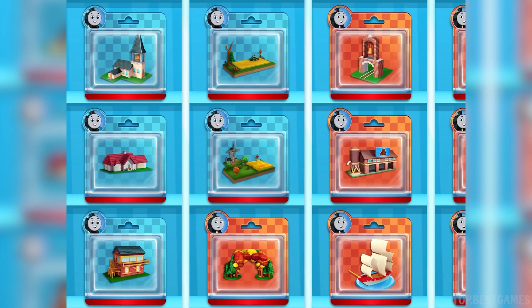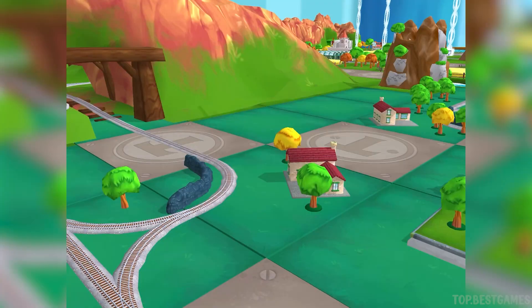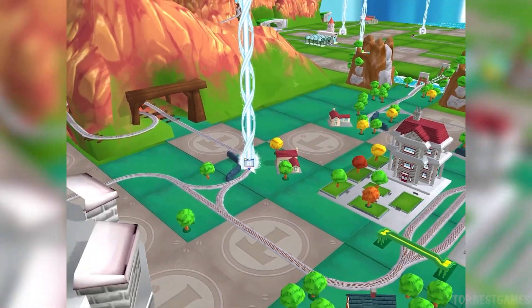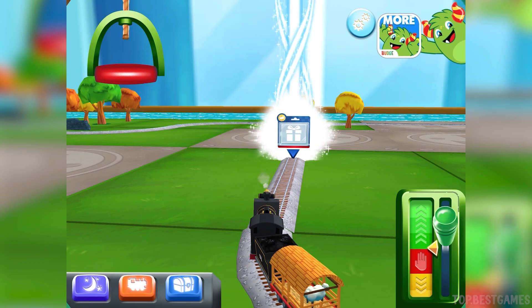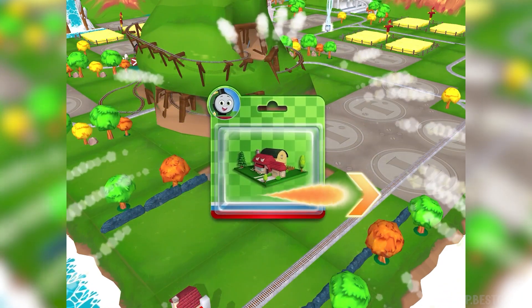Which toy will you choose now? Follow the beam of light to find your toy. That's perfect! Just slice or tap it to open!